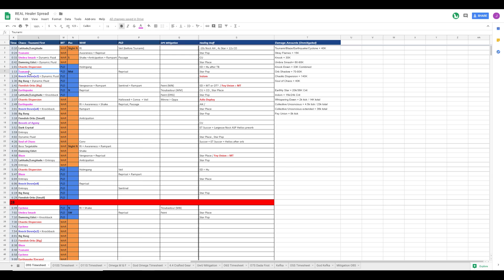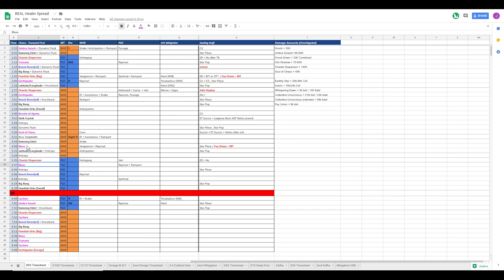You're basically looking at the main damage - where is most of the damage coming from? We have Umber Smash. How can we top up before Tsunami? We look at our tools and say, we have Collective. Collective won't be back up until around two minutes, which is the first Earthquake. So we have to keep in mind - is there any damage between 30 seconds and two minutes that Collective would save more on? Doesn't look like it.